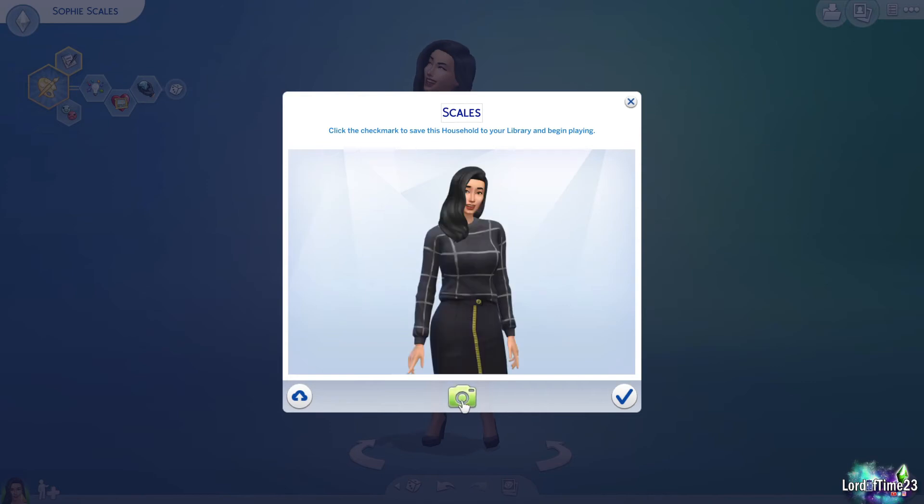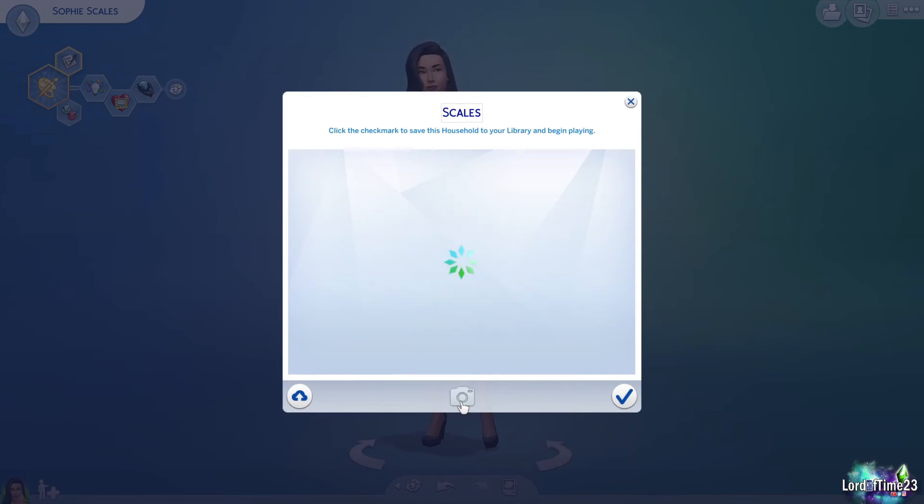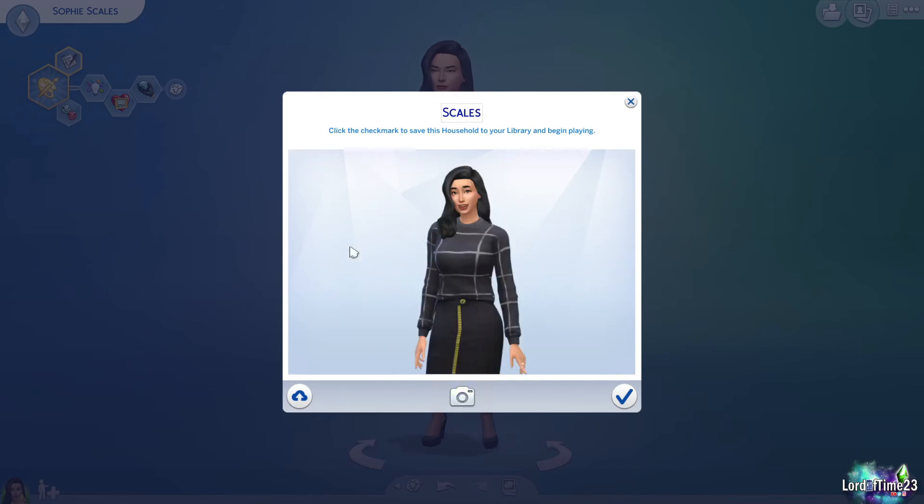You can also pick a picture for your household by clicking this — it'll change how she's standing or looking at the camera, and if you have multiple Sims it will change all their poses. Then we're just going to go ahead and hit save and play.